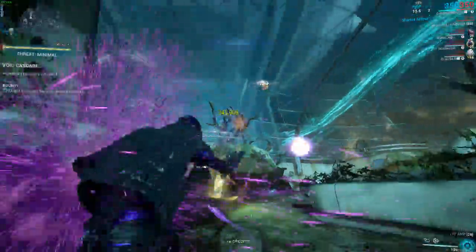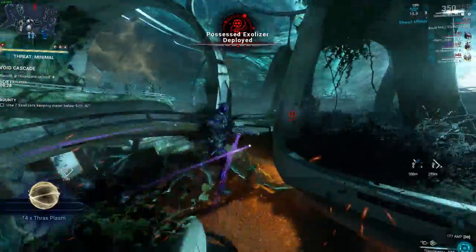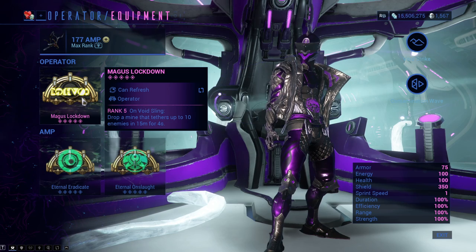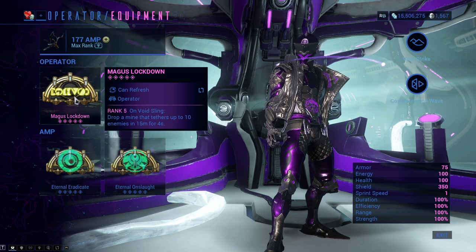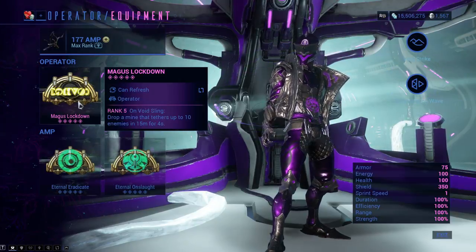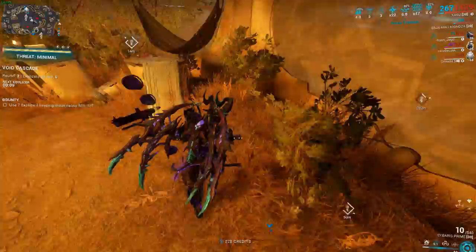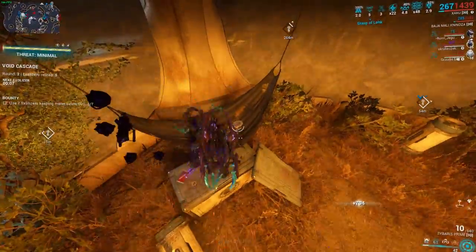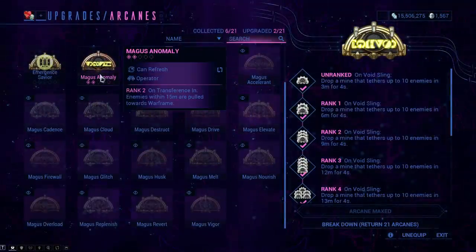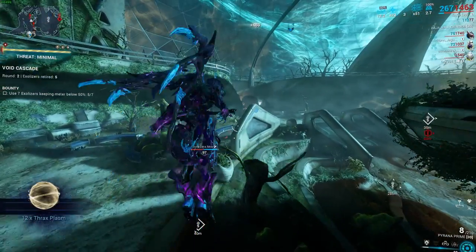Let's cover the arcanes that we want to get — Operator Arcanes. We have Magus Lockdown: once you void sling, you drop a mine tethering 10 enemies inside of a 15-meter radius for 4 seconds. This is incredibly good for normal gameplay, against disruption units, against basically anything that can kill you easily, even against acolytes. Alternatively, you can get Magus Anomaly — on transference, enemies within 50 meters are pulled towards your Warframe.